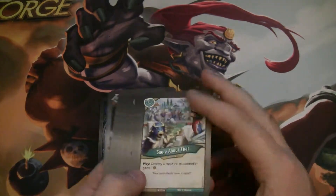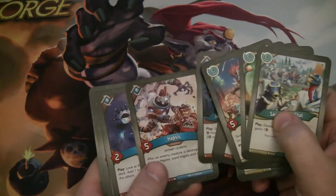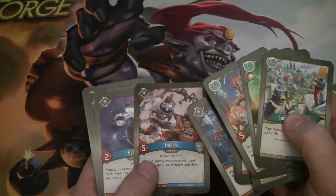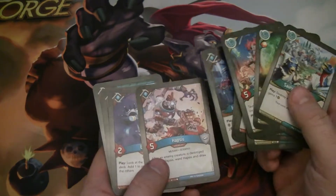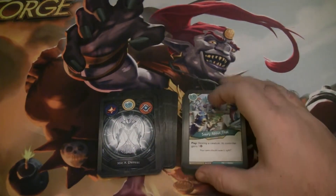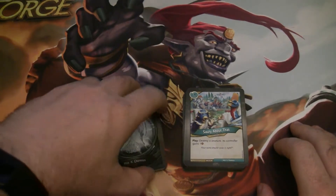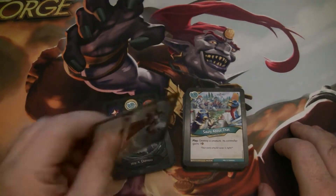Killing the Titan Guardian wouldn't be a terrible move under the right circumstances. And I didn't even rethink about the fact that some of those ward effects are really cool with Hapsus. We can potentially get a ward on Hapsus before it does its first fight, which means it could hit something worth five, kill it, reward itself, and draw you a card. Really great.